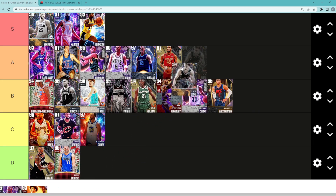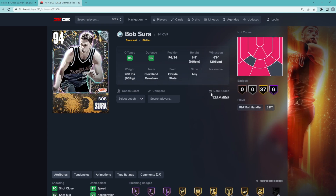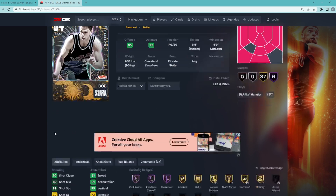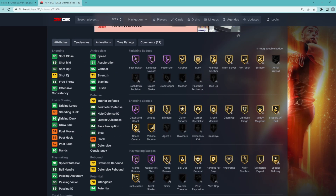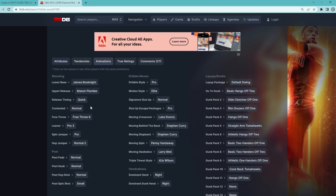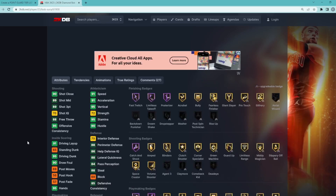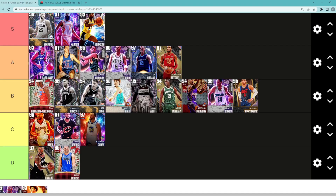Bob Sura — it might be crazy to say, but I think he is just on the edge of being in that A tier category. This card is actually super elite being a 6'5" point guard with a 6'9" wingspan, giving you great all-around play — great at going to the basket, 95 driving dunk, 95 vertical, and a pretty good jump shot. The only thing holding this card back is his dribble sigs, which are absolutely terrible. If he had the MJ dribble style, a decent size-up, and the Kobe escape, he'd probably be in A tier. But his sigs hold him back, so I still think he's probably in B tier — a very good overall point guard.